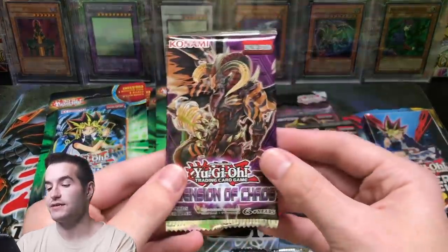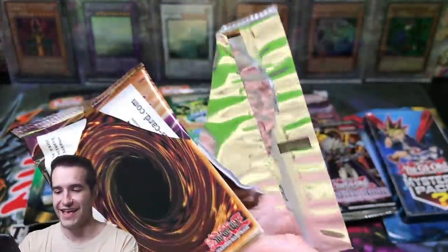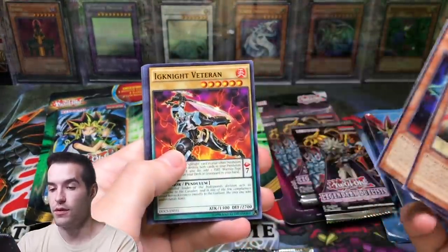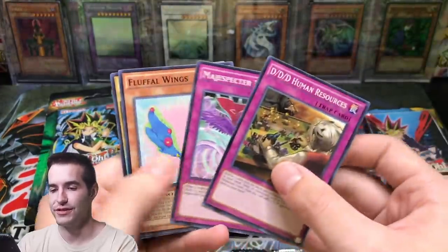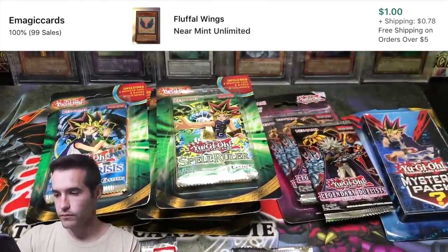Let's go to Dimension of Chaos — we've got a chance at the Ghost Rare Scarlight. You've seen me pull a few of those on the channel — four to be exact, four Scarlights. Cosmo, Wicked Witch, Gradle, Deeper from it, Human Resources, Fluffle Wings — you guys know that card.